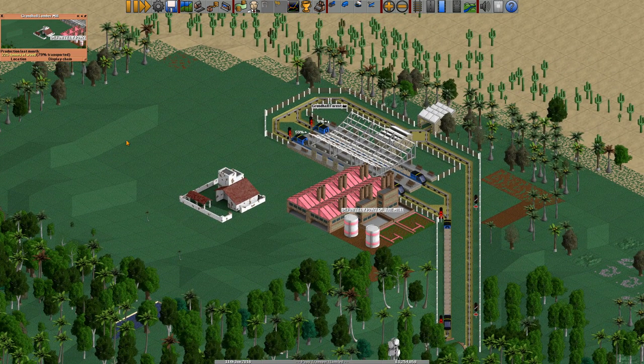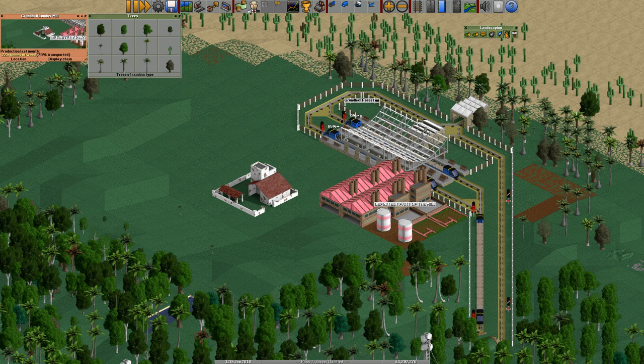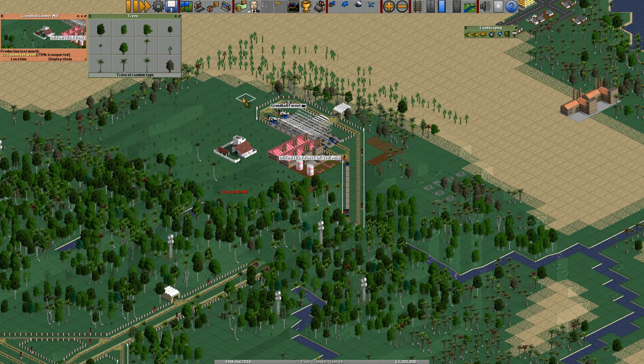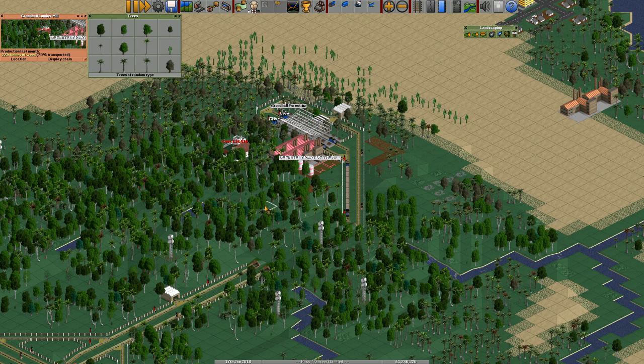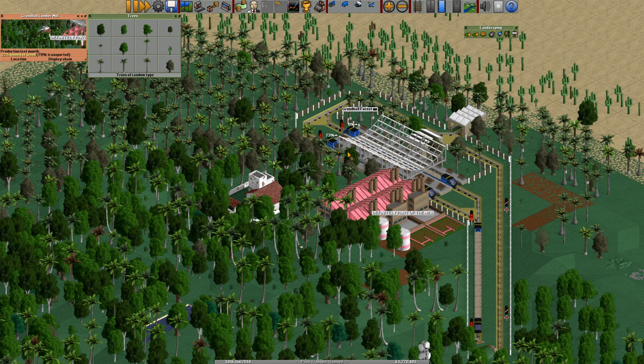I wonder if planting trees around here will help. Somebody said plant trees and it'll help. I'm not 100% sure it will, but let's do it anyway. There we go, I planted a load of trees. It's on 73%, it is going up now. The amount of tonnes of wood there isn't really changing. It's not going up in production - it's just kind of carrying on. Let's just leave it.